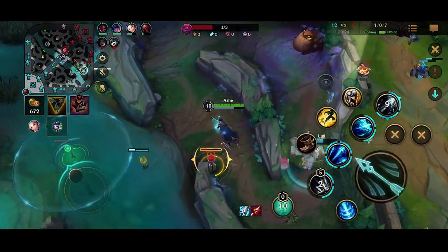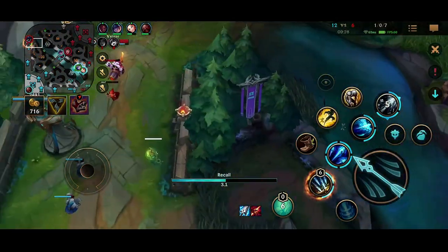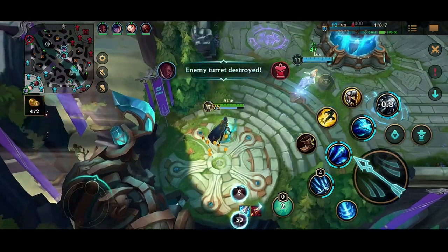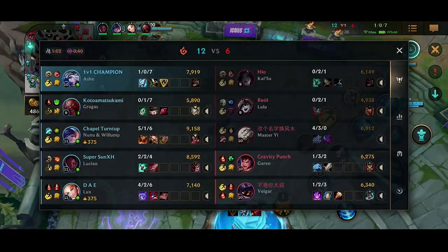Ashe wants to open up the map — she wants space to push forward and look for those ultimates. If the enemy team is able to just sit under their towers all the time, you're not really going to be able to get picks. So being able to open up the map is really huge for us.